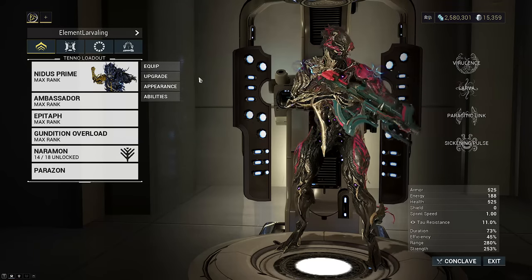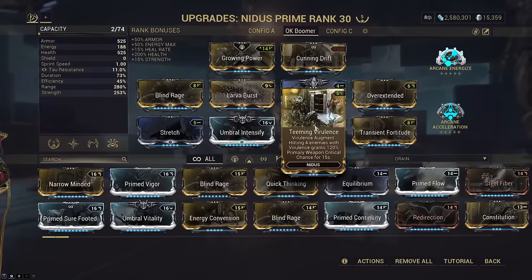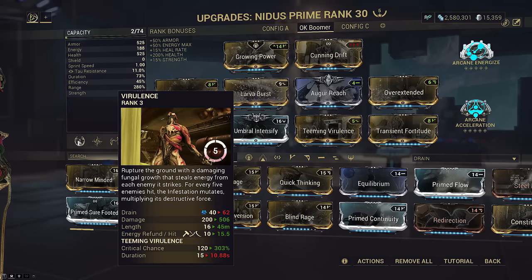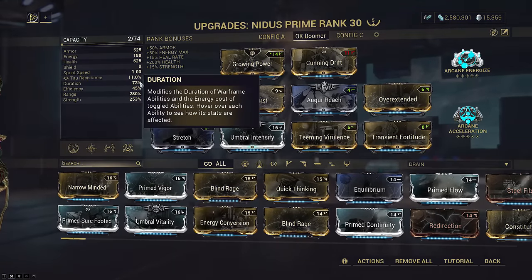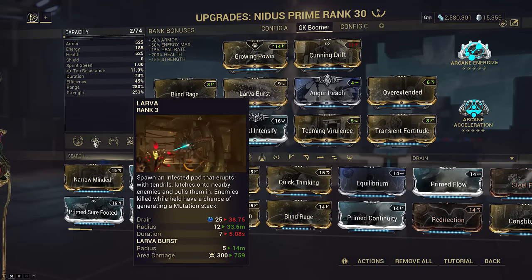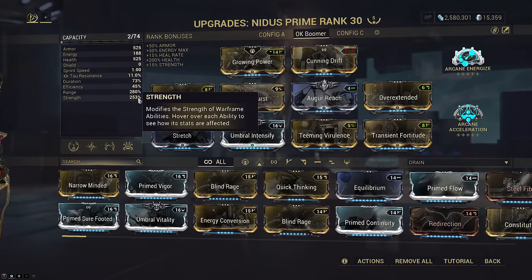So let's take a closer look at the build. The first thing I want to point out is this build is flexible. It is a high range, high strength Nidus setup. We aren't totally dumping duration because we are running Teeming Virulence to give extra crit chance on our primary weapon. With a Growing Power proc, you get 333.6% extra mod crit chance. 73 duration lets this last for nearly 11 seconds, which is more than enough to move around and use your weapons before your next Virulence cast. Unfortunately, 73 duration makes your Larva last 5 seconds before you can recast it. While this is normally OK, because Larva is your main source of CC, there may be times you want to recast it sooner — therefore I've opted to bring Larva Burst on this build. On the other hand, this also means you can bring this Nidus on a non-endless Steel Path mission since you still have that super high range and strength scaling.